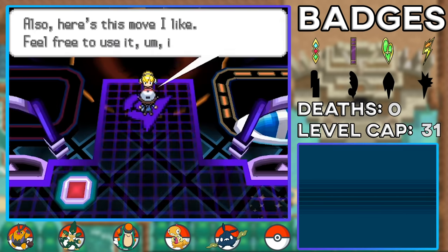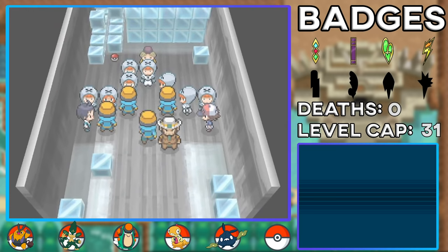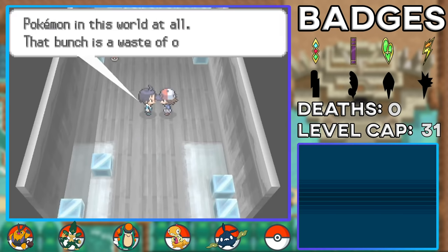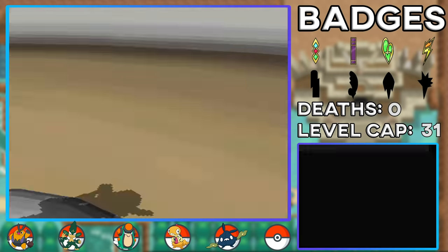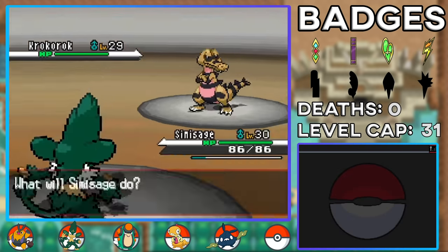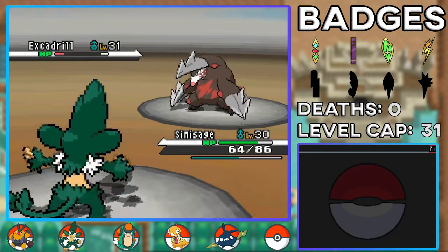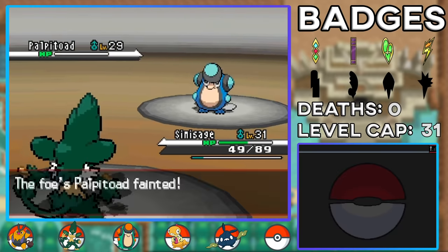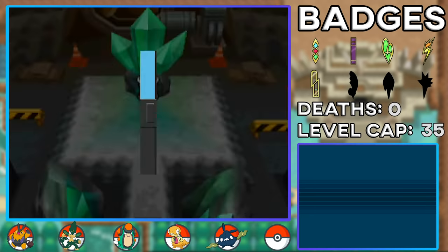We move on to the next town where Clay resides as gym leader, but first we chase down Team Plasma Grunts shivering in the cold. Clay thanks us and we get to challenge his gym — and this was one of the easiest gym battles so far. I one-shot Krokorok with Seed Bomb, then Leech Seeded Excadrill and combined with Seed Bomb damage we took it out too. Palpitoad also went down to Seed Bomb. Simisage really pulled his weight here, giving us our fifth gym badge.